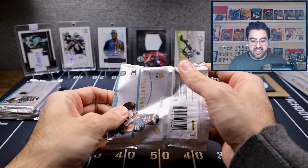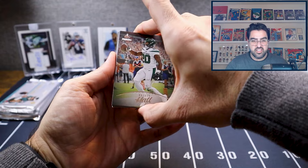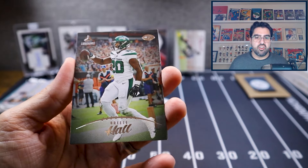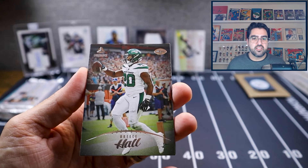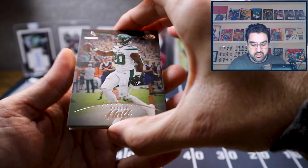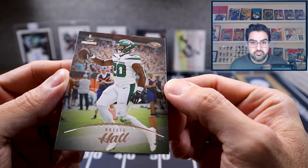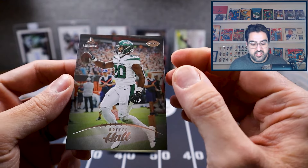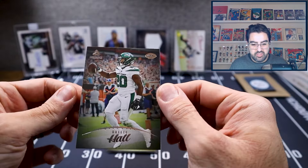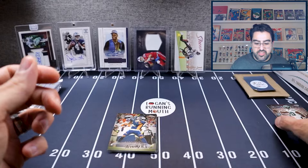Pack number one! So here's the base — it's a 200-card base, I believe 100 rookies and 100 vets. There are horizontal and vertical base cards. This here is the base of Reese Hall and it's a vertical version. The photography on these cards is really what sets this apart — it's really nice photography, full bleed, no borders. It's just a full photo on the card, and I think they're pretty sweet.